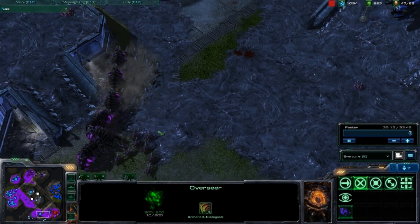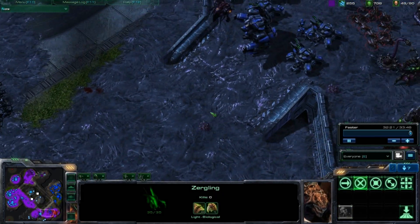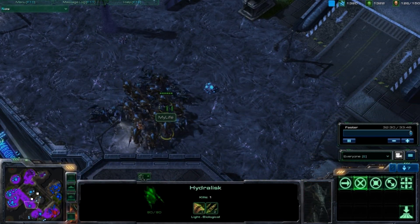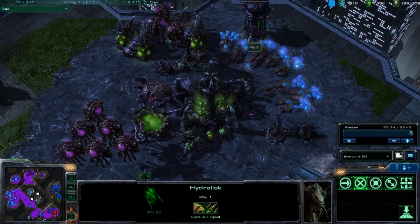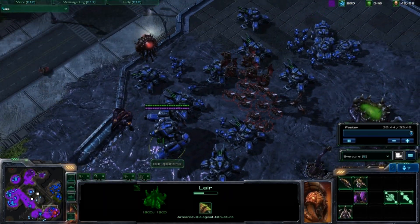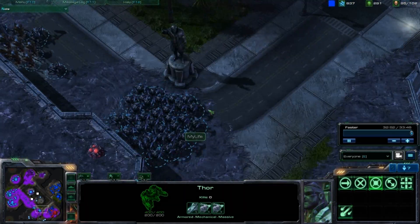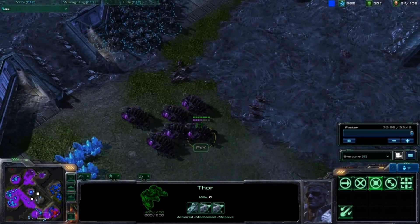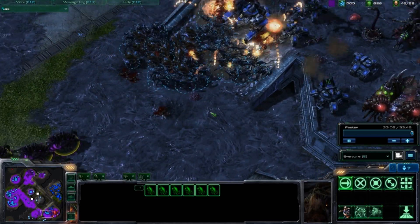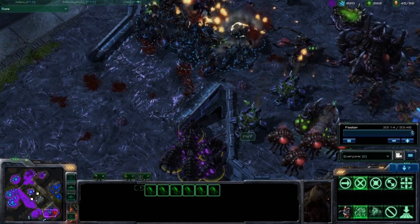I've got my six infestors down here to support, and I'm like okay — I'm gonna send in my lings first to eat up some of the tank blasts, and then we'll move in and try to win this game. My ally tells me to wait — he has a lot of reinforcements coming. He's certainly right, he has quite a few men coming to reinforce. Meanwhile I'm putting down my spire and training lots of mutalisks, because mutas do very well against tanks. Here's my ally's army finally there to support. Infestors are going to fungal growth and neuroparasite. Lings go in first to eat up a couple blasts, infestors following — a store quickly goes down, tanks blasting away doing a lot of damage.